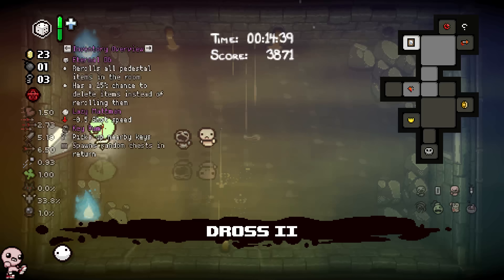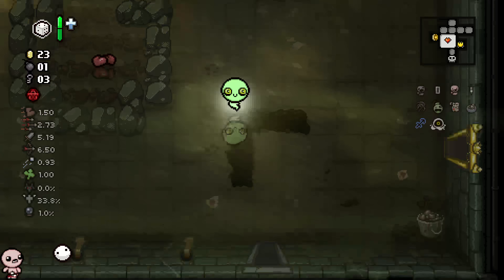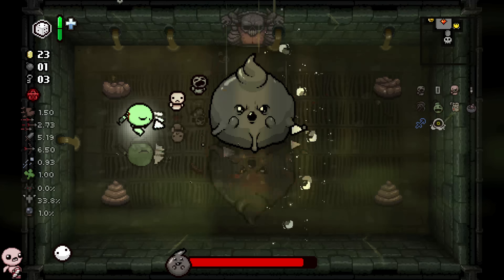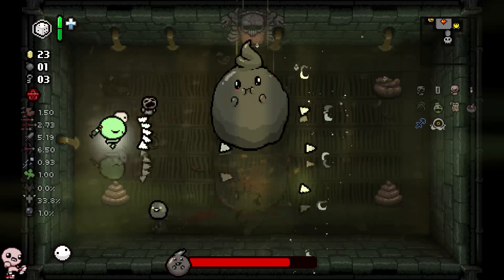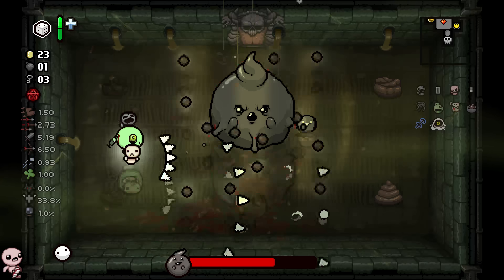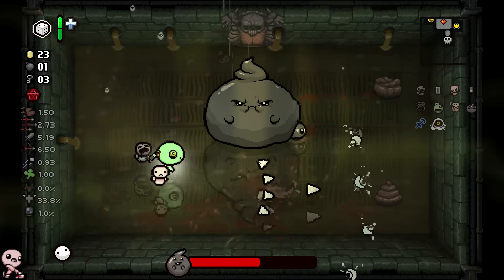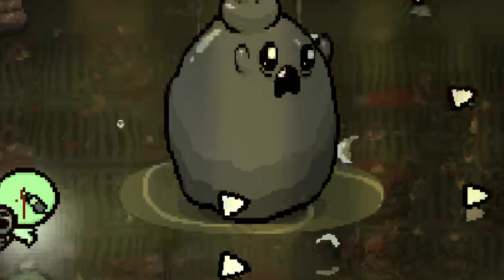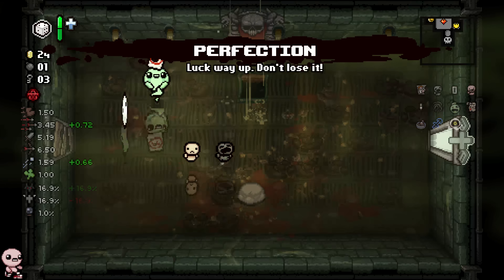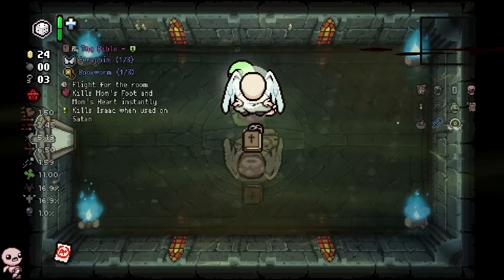I think I'm actually gonna fight the boss because I have a roll. Maybe I get an angel room — if I don't, the next time I get a deal I am guaranteed one, but I'm gonna take a devil so I can lock in devil rooms and maybe get Dark Bum. I also think we should go Dark Room to increase those chances even more. Clock seems like the perfect fight for this build because I just have such a wide range of piercing tears. This is the most annoying move he does — spawning little poop tanks that roll around and hit you — but just by me existing, these are not gonna do much.